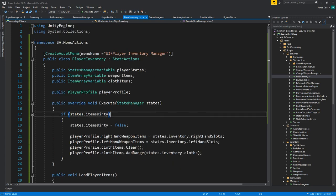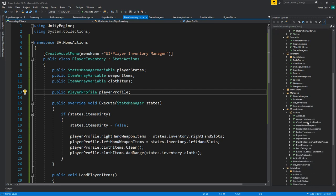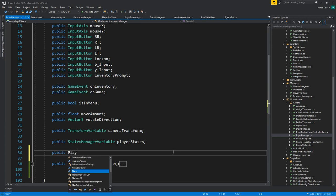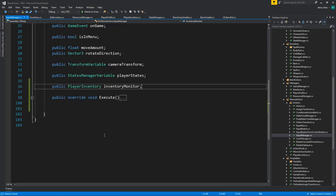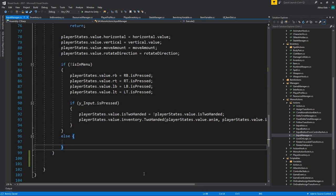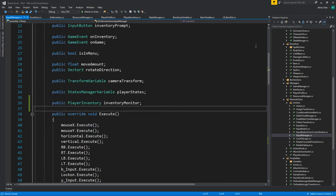This needs to execute on every frame, and we can do this inside the input manager. I'll add a public player inventory reference called monitor. Down in execute, after running everything else, we call inventory monitor dot execute passing in player states dot value. This will monitor items correctly.